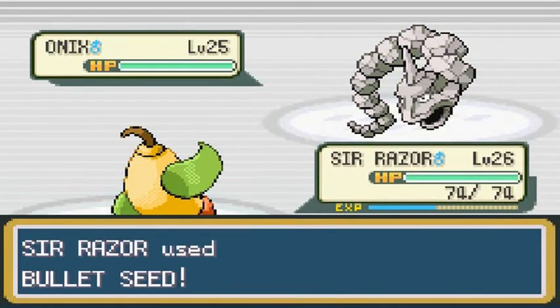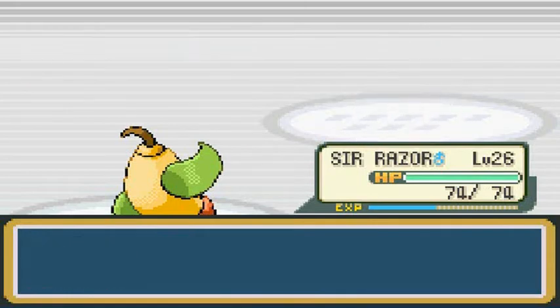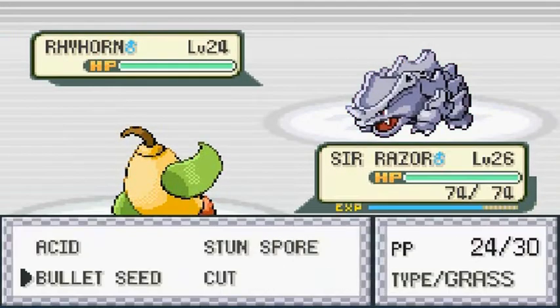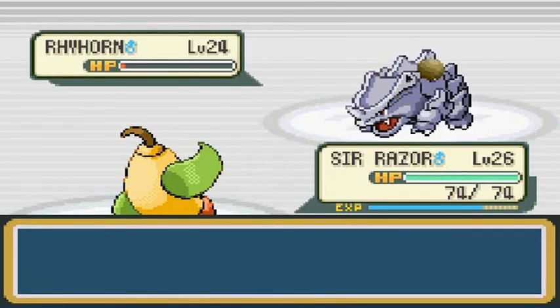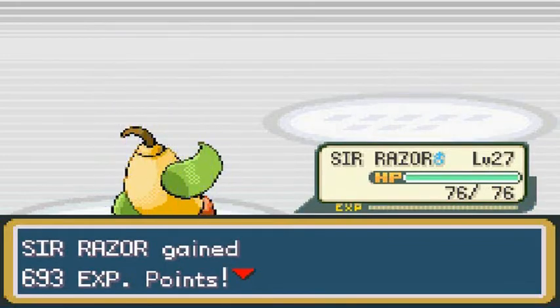Sir Razor's ready for you — Bullet Seeds! And you missed with that Rock Throw. Bullet Seeds all over you — finish him! Easy victories for us. He's going to be coming out with a Rhyhorn, so let me stay with Sir Razor. Looking at me all intimidating — but Bullet Seeds all the way! I'm definitely loving this bullets palooza. Sir Razor finally getting its due. Level 27 — always awesome.